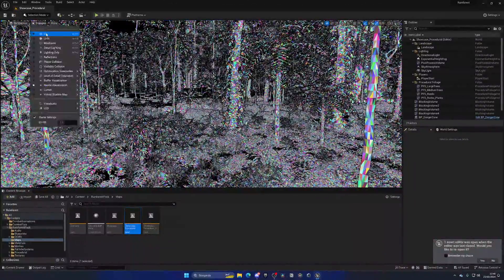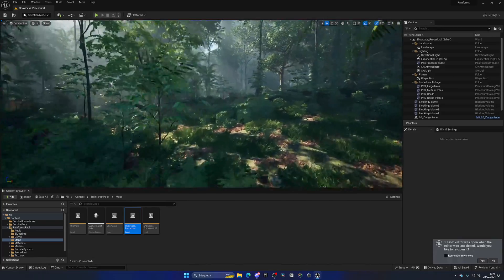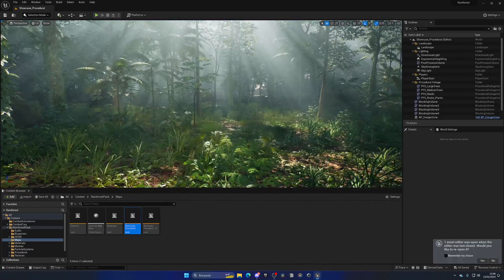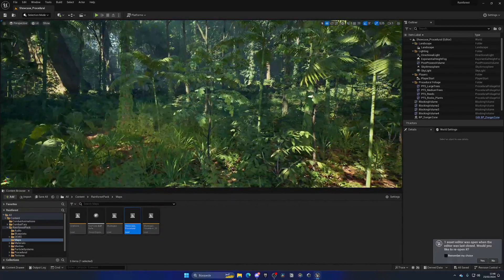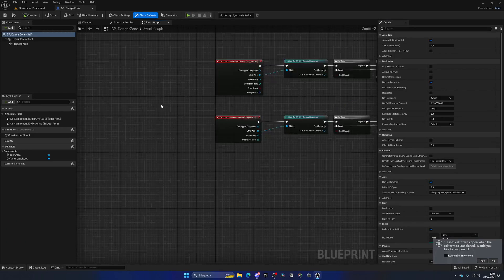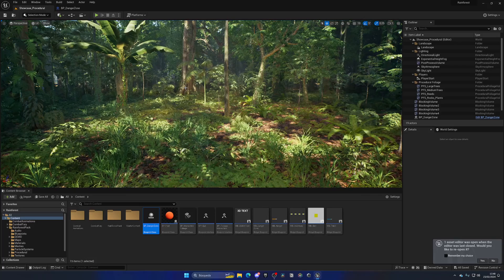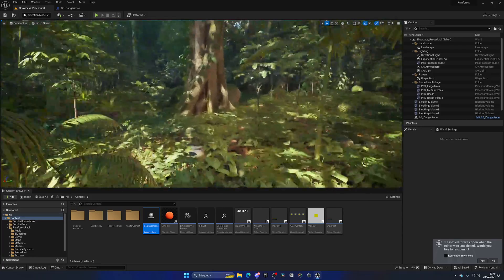If you don't know, Nanite automatically handles the LODs of the meshes seamlessly, so you can have millions of triangles rendering at the same time. With foliage it's pretty intensive to run, so it's really impressive that this PC is pulling it off without any problem whatsoever. Things load instantly — if I open a blueprint, it opens instantly. It's crazy. We have an RTX 4090, an Intel Core i9 latest generation, one of the fastest SSDs, and 64 gigs of RAM — everything I want.